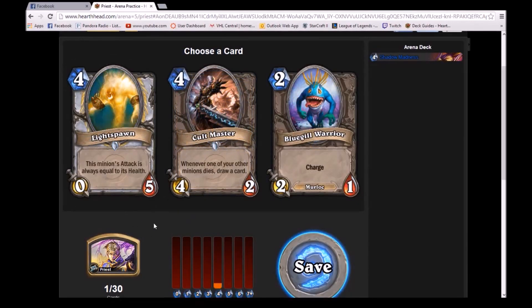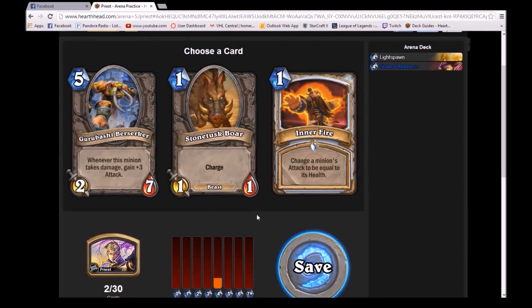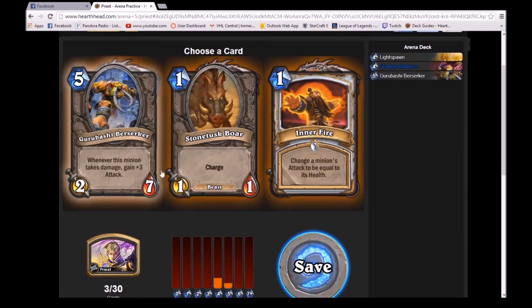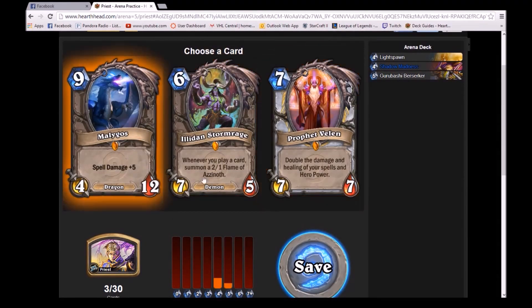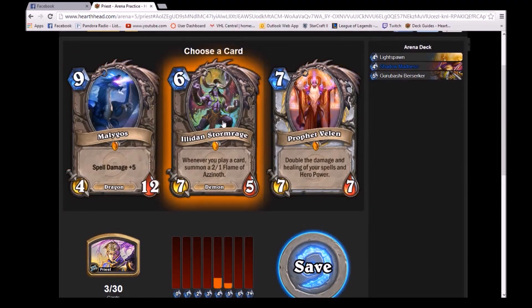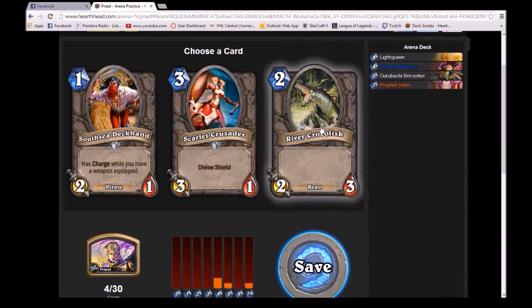Light Spawn is an example of a mediocre Bomb — it's mediocre. After B, you have R for Removal. Removal is basically any card that will get rid of a creature your opponent controls. Here we have some examples of bombs — all three of these guys are bombs, double the damage. I'm probably going to go with the Prophet here, but all these guys are bombs that will win you the game by themselves.